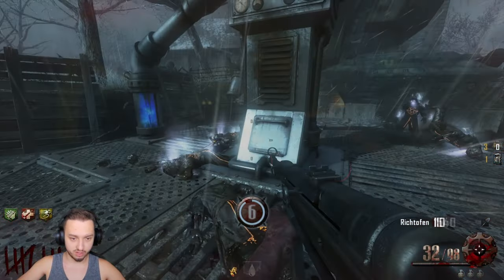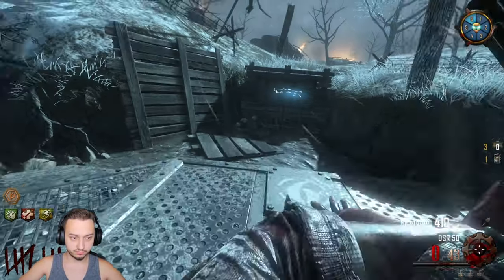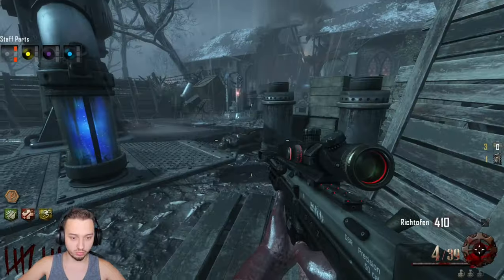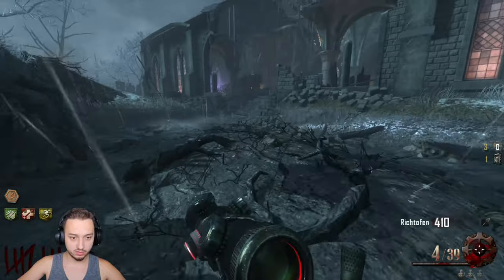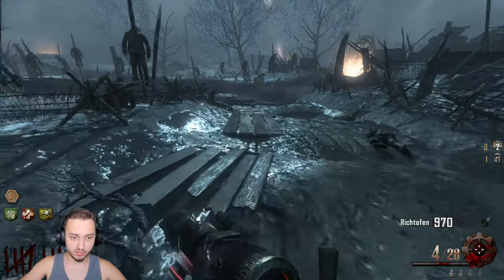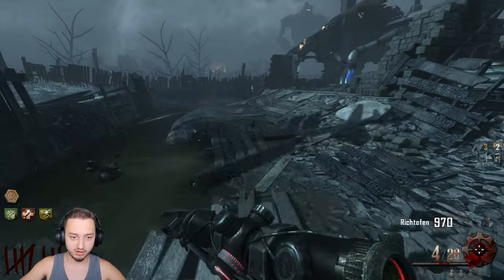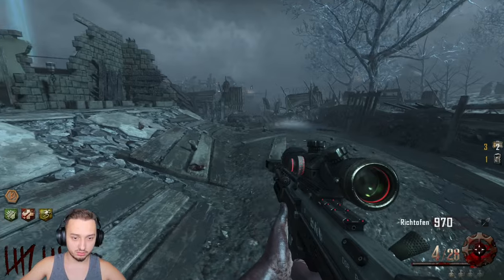Let's make the zombie shield real quick — grab that, grab that, grab that. Now you just have to kind of juke him around. Let's head back. I just realized double tap is not actually buyable in the game — you have to either get it as a random perk from a challenge or from the perk machine.